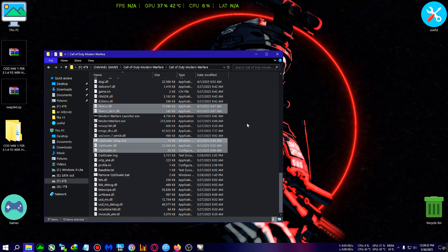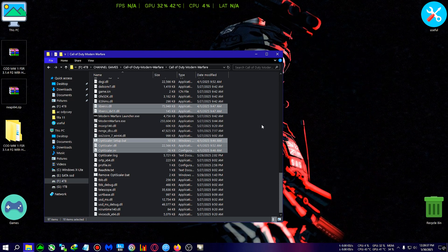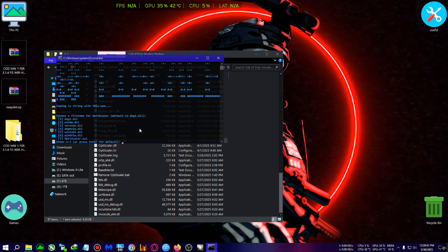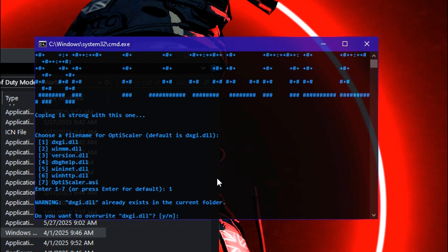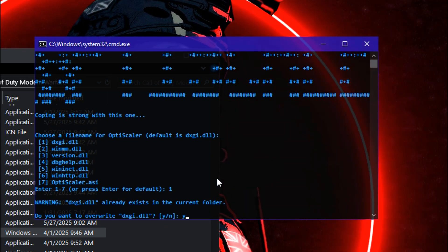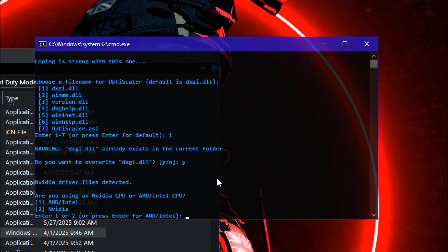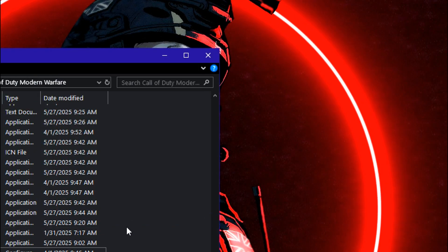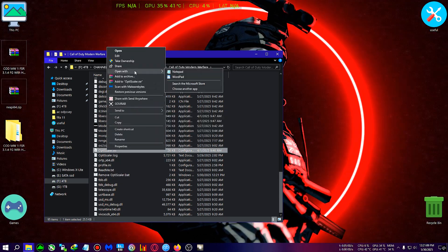In this mod you will need the OptiScaler setup and OptiScaler ini tweak. I tried the Vanguard mod and it was not working. First, run the opti_scaler_setup.bat file, select DXGI by pressing one and pressing enter. It may ask to replace a file — press Y. Then choose your GPU: AMD or Intel press one, Nvidia press two. Press two and enter, and the mod will be installed.